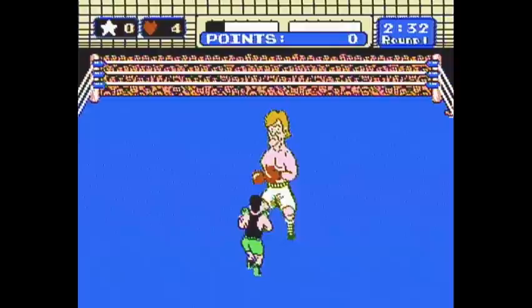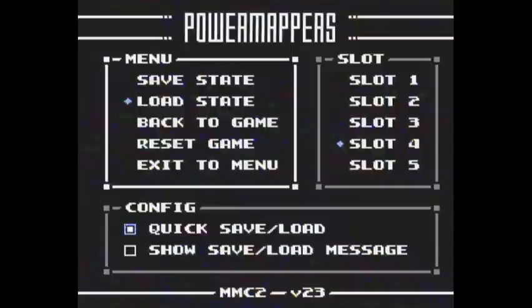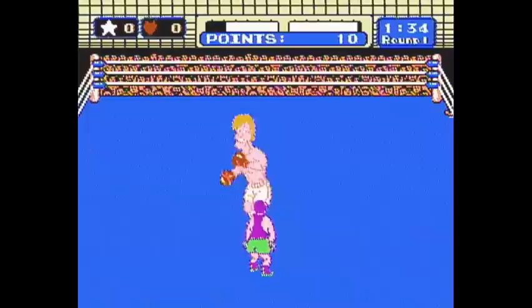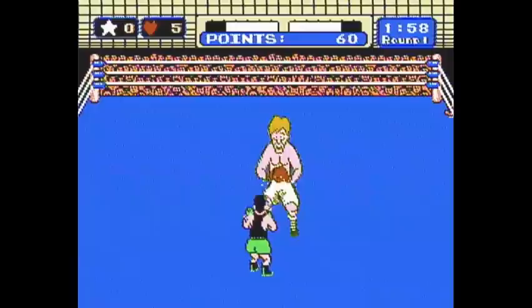If your hearts go all the way down, you will become tired — see how Little Mac is really tired right now? You cannot do anything when you're tired. Every time your opponent blocks, you lose a heart, and when your hearts go all the way down to zero, I cannot punch, blocking doesn't do me any good. The only thing you can do is dodge, and when you dodge, you snap out of it and you're able to hit your opponent again.